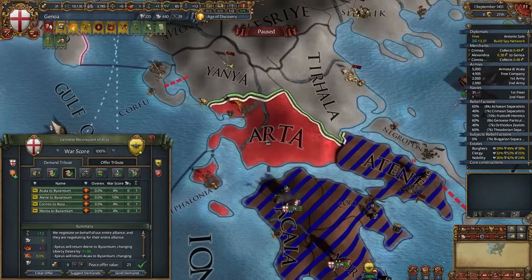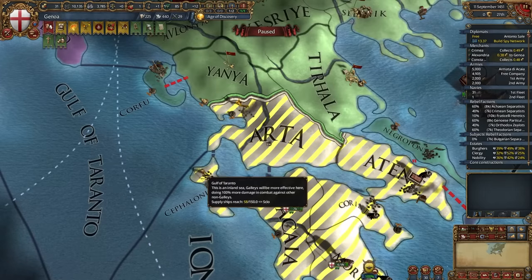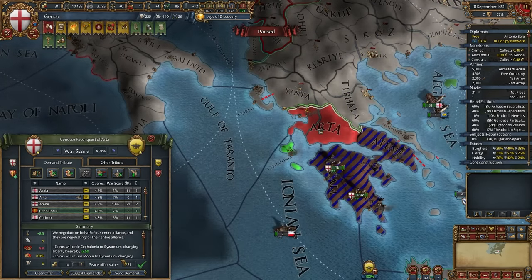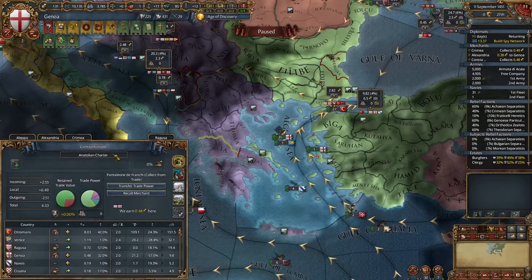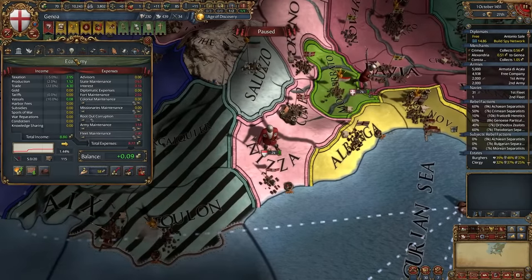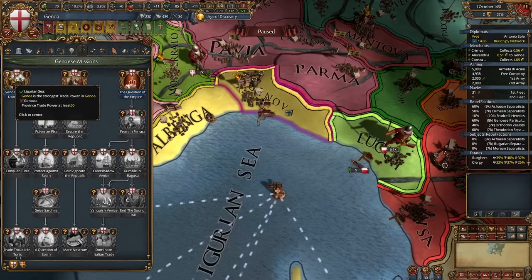Now let's quickly declare on Epirus before the Ottomans do, and conquer Byzantine cores. Give it all to Byzantium — except maybe Arta so I can fabricate a claim on Naples. Take money. You can also add your new provinces to trade companies. Now you want to finish your first mission: Genoese Trade Dominance.